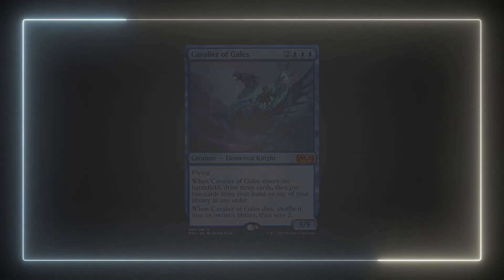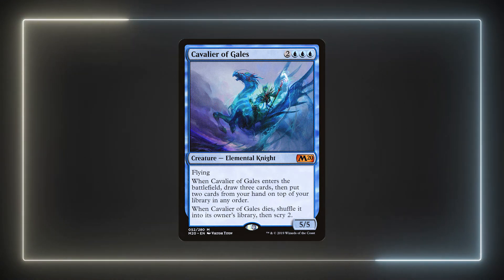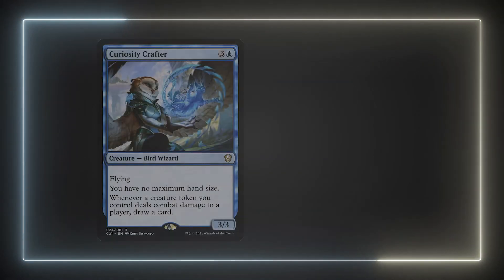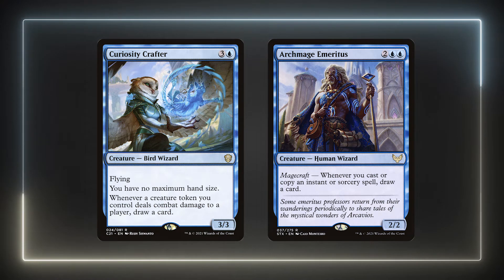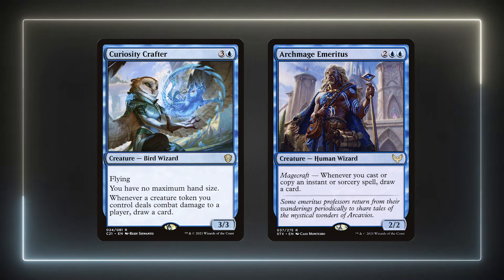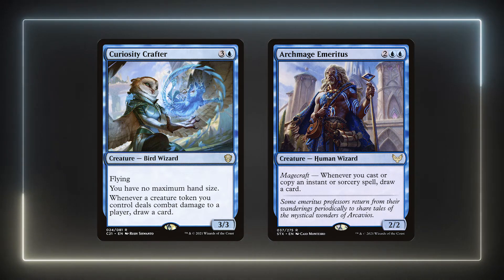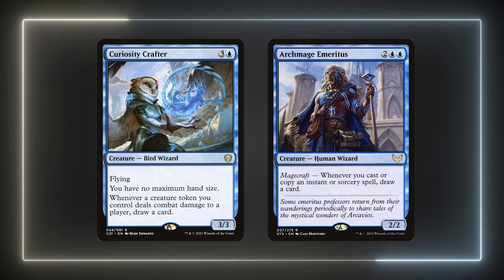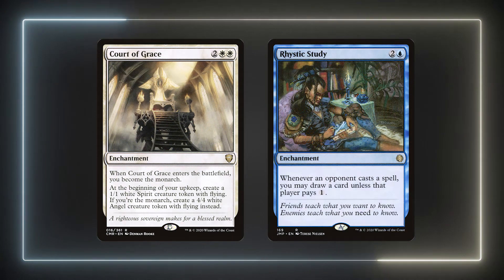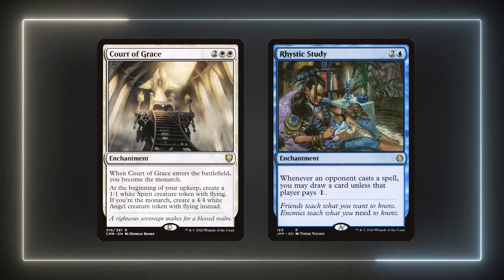Cavalier of Gales' ETB ability is similar to Brainstorm, and its death trigger also plays into Elminster's passive. It's also a flyer to play into our Anthem effects and overall deck theme. Curiosity Crafter and Archmage Emeritus are two solid utility cards. We're not really abusing copy effects for Emeritus, but it's always nice to get extra draws for all the instants and sorceries. Curiosity Crafter works very well with all the tokens we can produce — it isn't a may ability though, so keep that in mind so you don't accidentally deck yourself. Court of Grace will introduce Monarch, and Rhystic Study is a solid card in any deck with access to blue. The court will also play into our flying theme regardless of whether we're the Monarch.